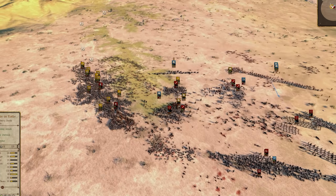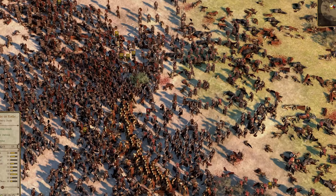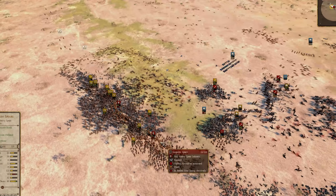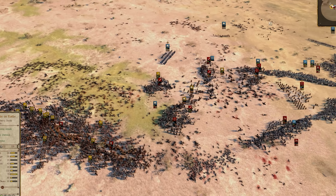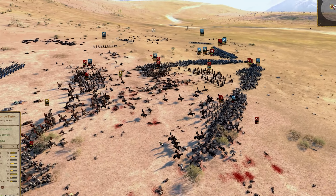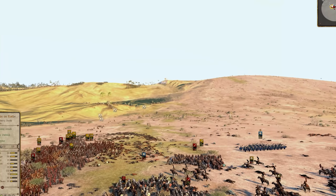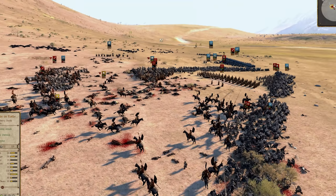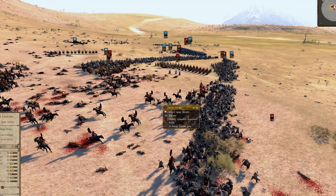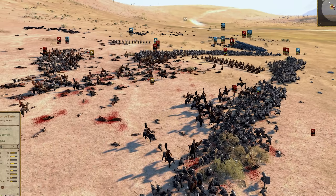Unfortunately we are seeing just a complete annihilation of the Woodland Realm — there is very little they can do. Some Dwarfs are pushing off, giving the old cat and mouse as these Javelins volley in against them, one unit just turning and getting prepared to volley back, basically leaving them on a wild goose chase. There are thousands of Easterlings here just descending upon these poor Elven units. And honestly this is going to be a pretty decisive victory for the Gondorians and Easterlings.